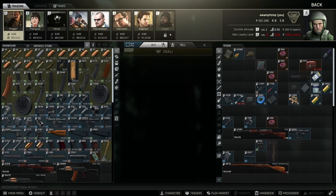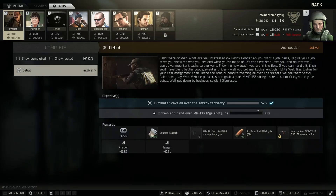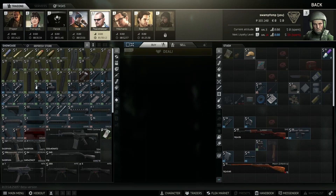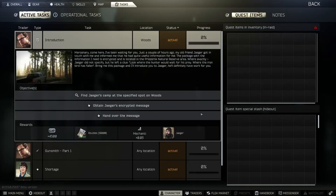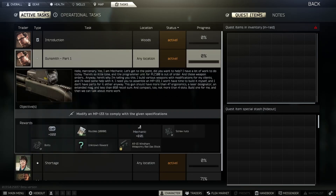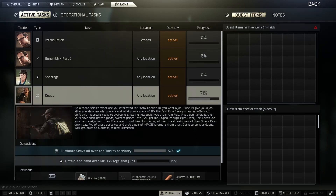So what I was originally trying to do, if I go to tasks, was get these MP-133 shotguns from Scavs. But I've now realized that Jaeger sells them. A good trick you can do is complete the quest that unlocks Jaeger — which is a quest from someone, I'll have to find that. Then from Jaeger I can buy the MP-133 shotguns to complete this quest, which wants me to modify an MP-133 shotgun.